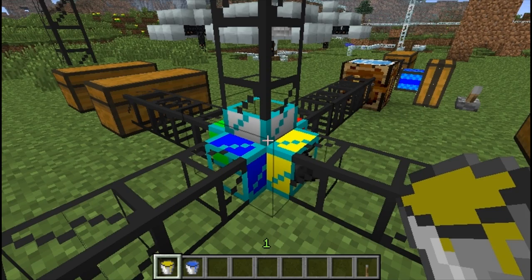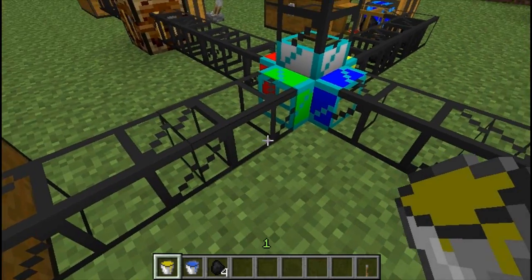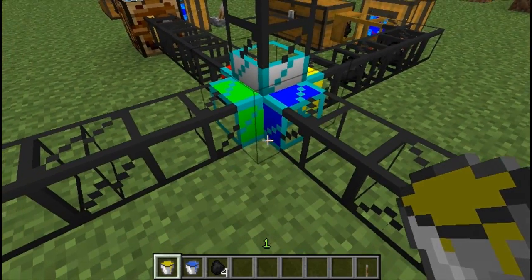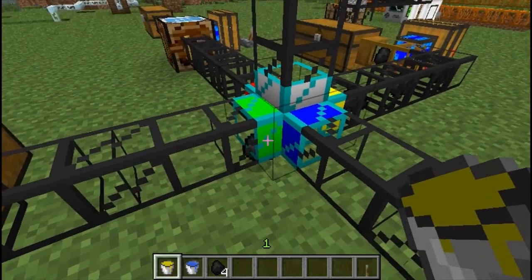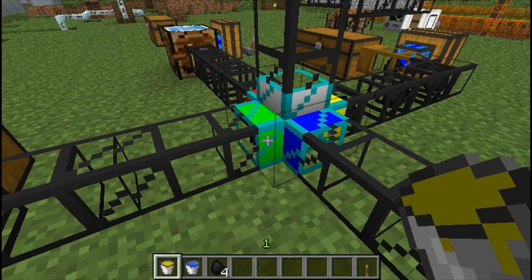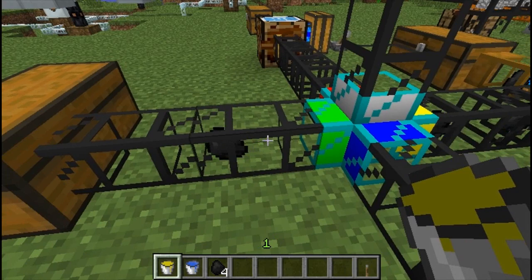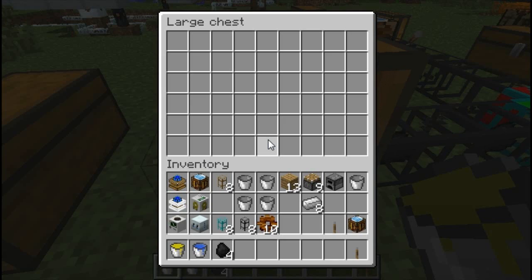We've got a yellow and a black one here, and what we're going to find is these ones here are actually just being rejected. So I'm going to click on here, go in, and add coal to the green line. Now as you can see, they're being outputted into the green line and will move along and into this chest.